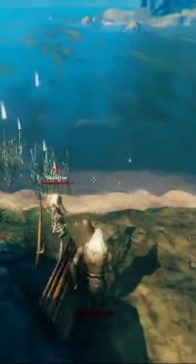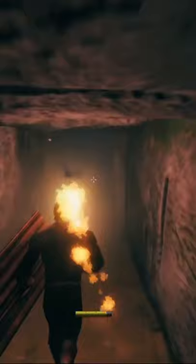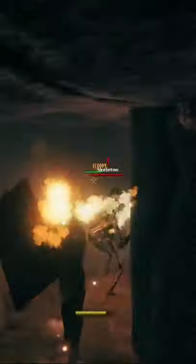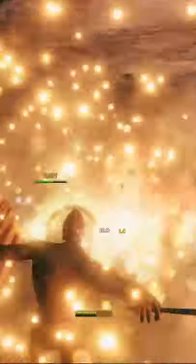Kill the guards and enter the chambers. Navigate through and eliminate any enemies. These are mostly skeletons with an occasional ghost. Lastly, collect the coveted loot.